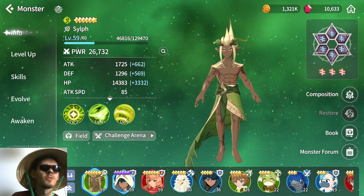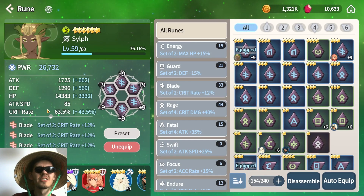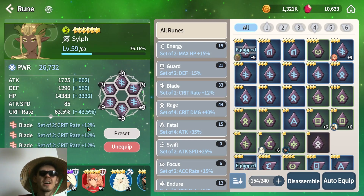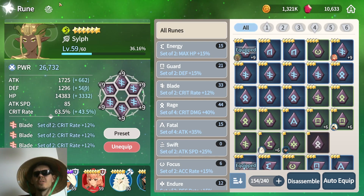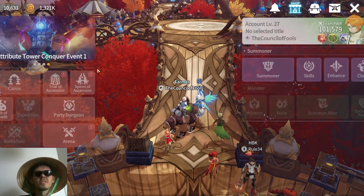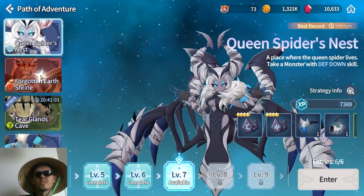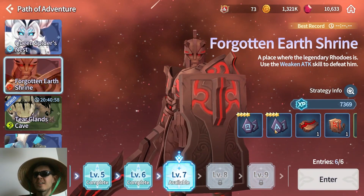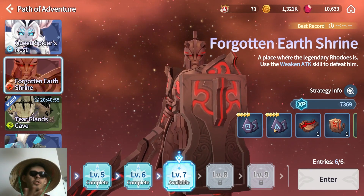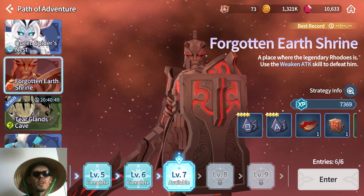I tried experimenting with this — on the wind Sylph I tried putting six Blade runes, which is 36 additional crit rate. I checked the best crit rate substats I had and even then the total just wasn't looking good. So if you build a rage-blade build it'll definitely be even worse, and if you do not reach 100% crit rate it will be super inefficient. So for early game — and I'm mostly talking early to mid game — you should focus on Forgotten Earth Shrine.